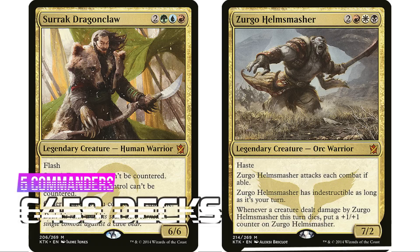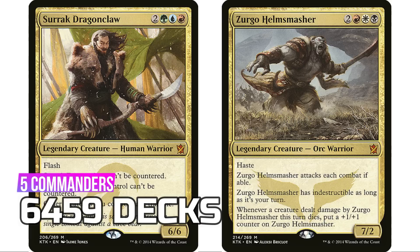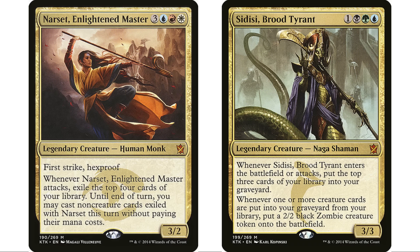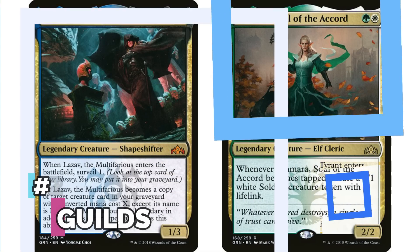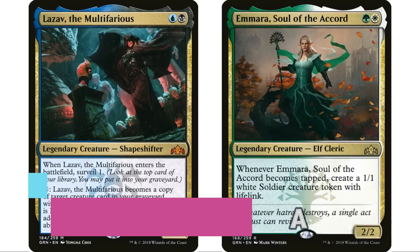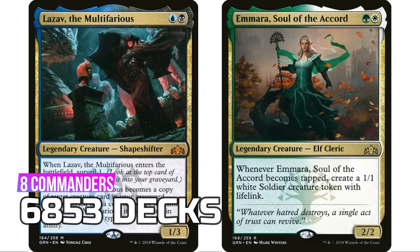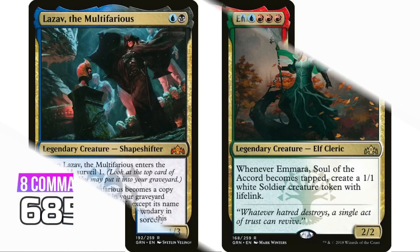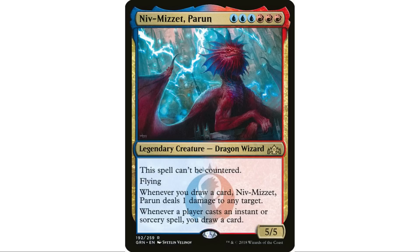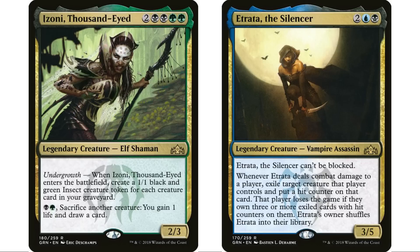At number 27, Khans of Tarkir has five legendary creatures for 6,459 decks, with some infamous ones like Narset, Enlightened Master and Sidisi, Brood Tyrant. At 26, Guilds of Ravnica — a very new set — has eight legendary creatures for 6,853 decks, with Niv-Mizzet, Parun far and away the leader at 3,850 decks — one of the most popular commanders in the entire format.